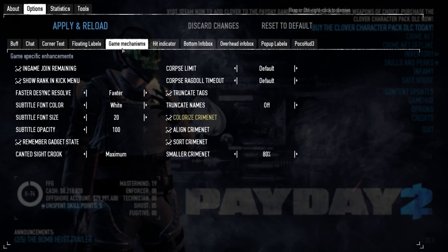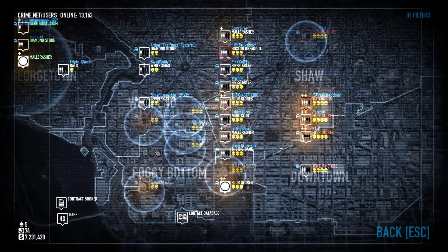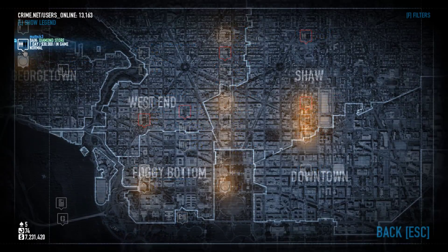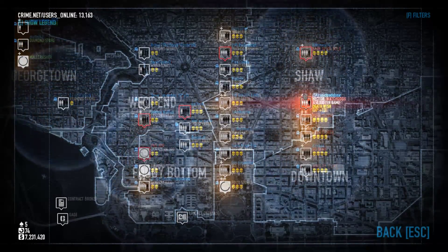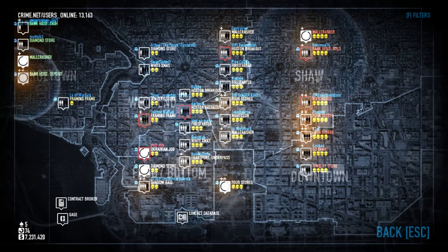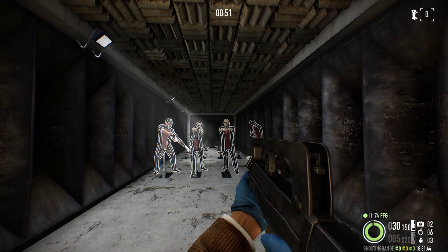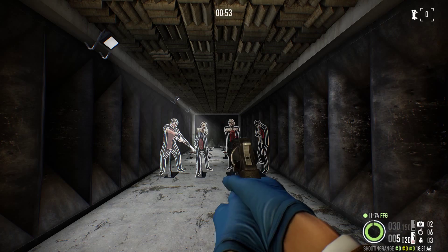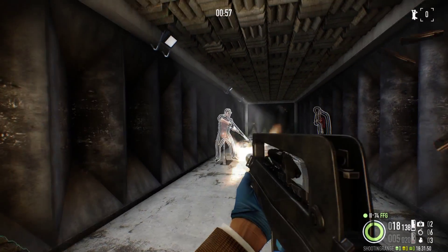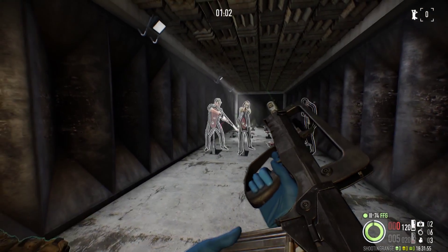The game mechanics sub-option lets you change a number of different things. The first is to resize and color-code CrimeNet as well as organize it, which allows you to find and look for jobs much easier. The next is 'remember gadget state,' which should honestly be in the main game — it remembers the state of your gadgets when switching, so if you have your laser turned on your assault rifle and switch to your shotgun and back, it remains on. There are more options here to play around with.